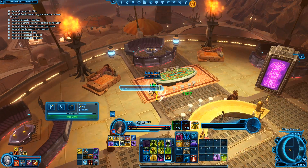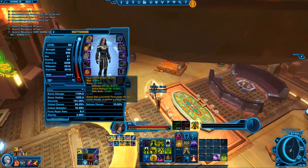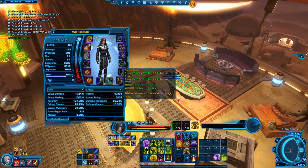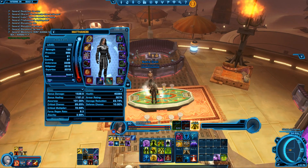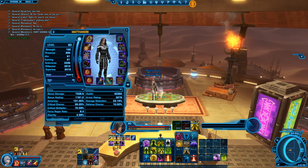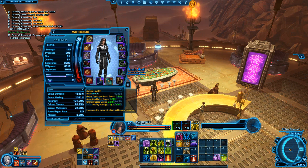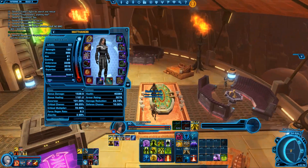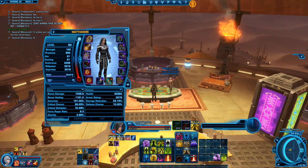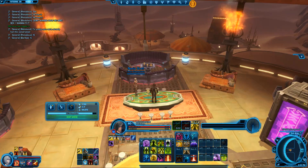That's really all there is to Sage healing. Willpower is what you want. I've got a lot of crit chance and I'm trying to lower it — like I said on my Operative, you want between 22% to 24%, and that might even be a little high. You definitely want Alacrity, and that's something I need to work on — getting rid of some crit and adding some Alacrity. Alacrity is definitely a lot more helpful now than it was before 3.0. I will be posting some videos with my Sage shortly, so please stay tuned. Thanks.